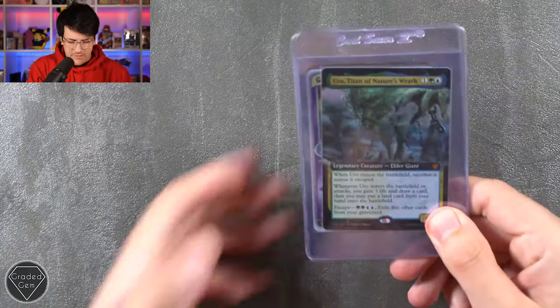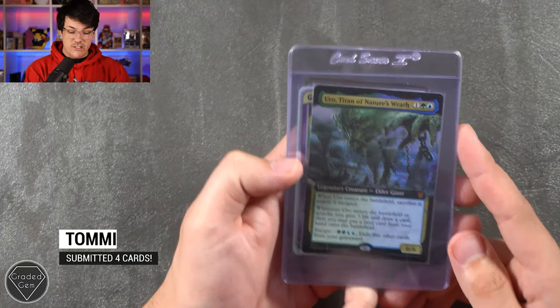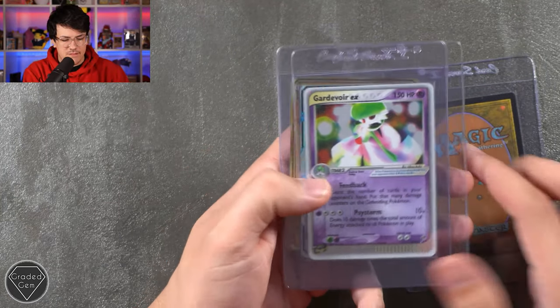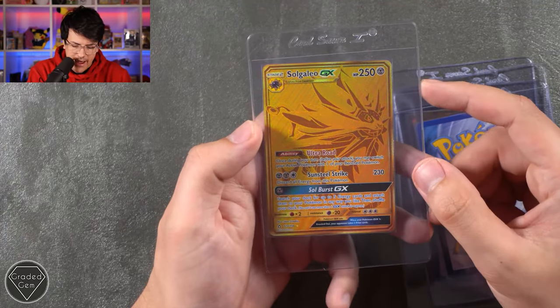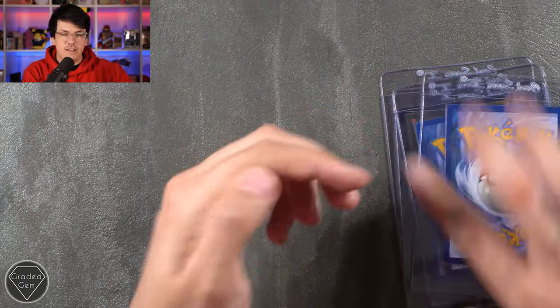Next up we have Tommy, who has submitted four cards. That starts off with Elemental Hero Neos — a Magic the Gathering card, which is not something we see all the time. We have the Gardevoir EX from Sandstorm, Gardevoir GX from Hidden Fates, and on the very end the Solgaleo GX Gold card from Ultra Prism. Thank you very much, Tommy, for sending those in.